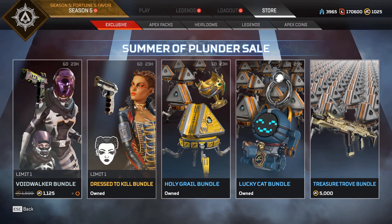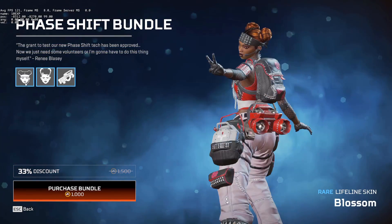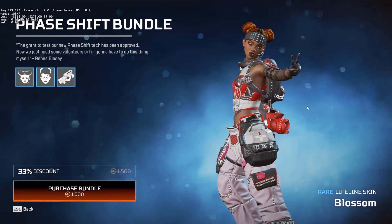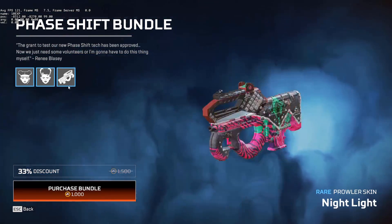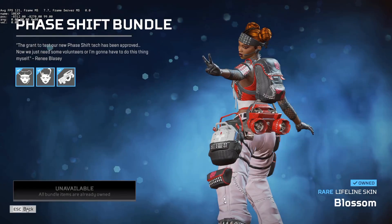Before we jump into another game, there is actually this bundle which I completely forgot about, which has one of the best Lifeline skins in the game and I missed out on it the first time. The glove skins on this thing are actually really cool. The Perala skin is also very, very nice — this is such a bargain. The Bangalore skin is pretty good too — I can't believe I almost didn't buy it.